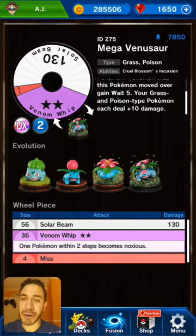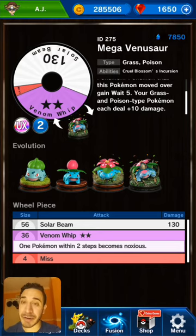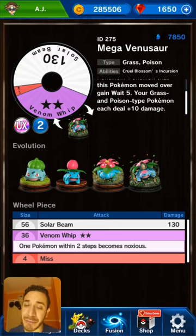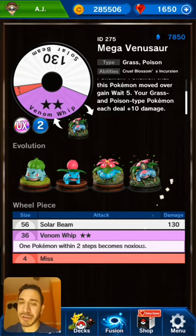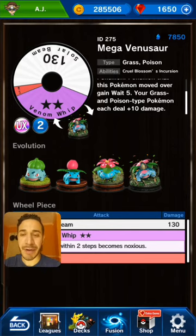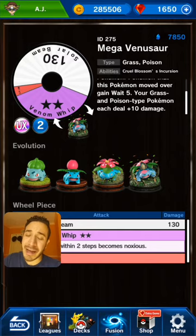I like its purple and white attacks as well. Solar Beam is a very strong 130 damage that competes with Deoxys Attack right there. Venom Whip is two stars — one Pokémon within two steps becomes Noxious — but if we evolve it at least from Venusaur, it easily becomes a three-star attack. So you're kind of promoting your own strategy with Venom Whip. Not many turns to really work with it, but still not bad. Miss size of four — very easy to get rid of once you level it up to five. It's going to take some rare metals, but if you can do it, why not?